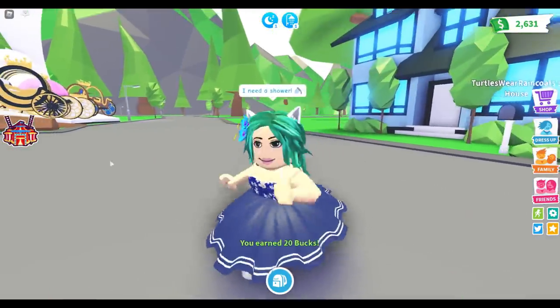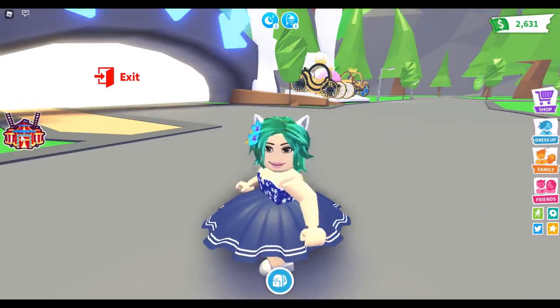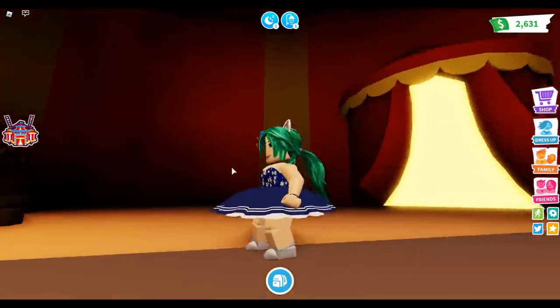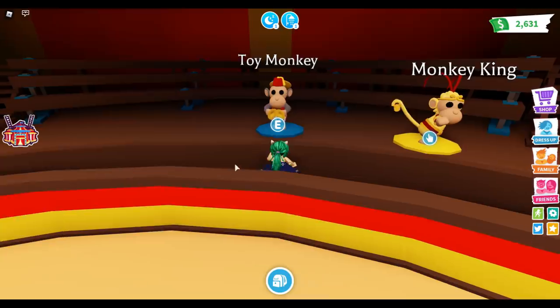We have the circus thing right here. We could just walk there, but why walk when you can teleport? The monkey fairground has come to Adoption Island - teleport, yes please! Let's see what this is all about. Okay, we got monkeys here, and a toy monkey.